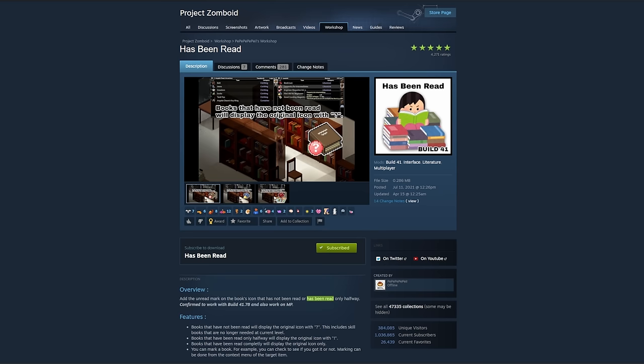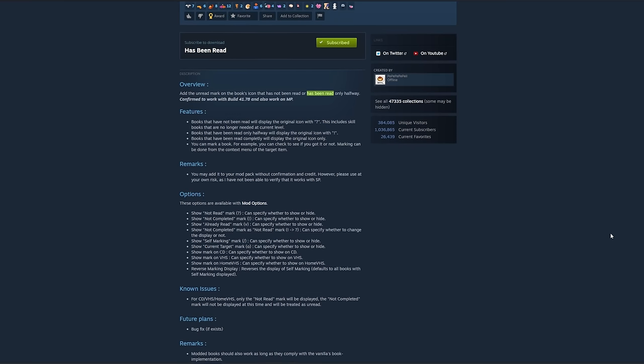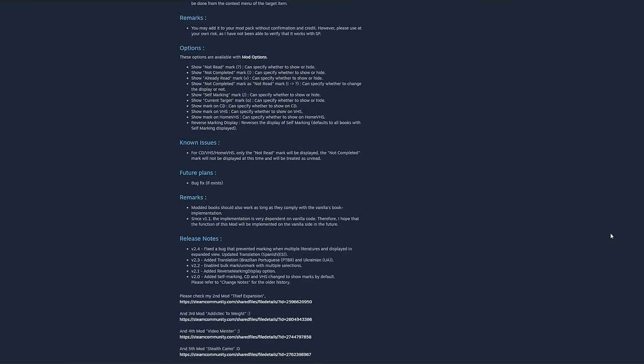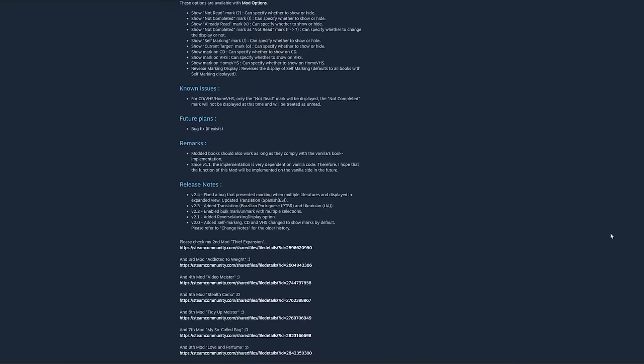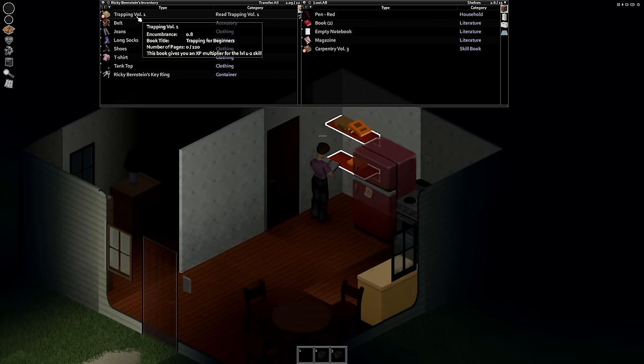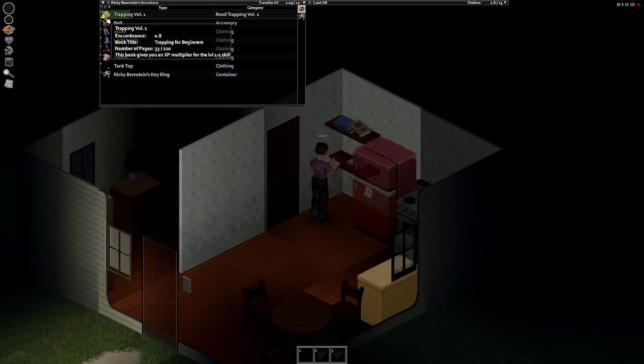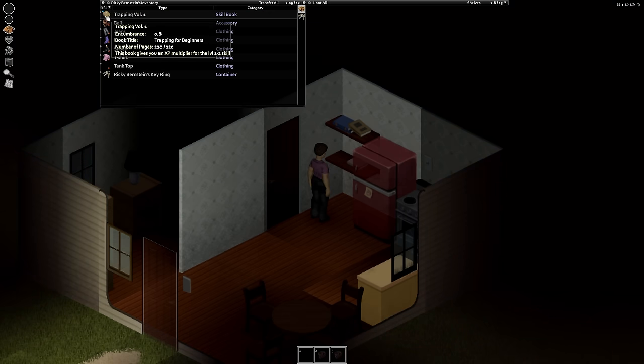The fifth mod on the list is Has Been Read by — I apologize in advance for this — P-P-P-P-P-Pale. I love that name by the way. It's another gem mod that I run in almost every playthrough, and it's compatible with both single player and multiplayer. The big pull for this one is the fact that it adds icons next to all skill books and recipe magazines, which allows you to track which ones have been read and which ones you need to binge read next time it's raining out. It also has an icon for books that are in progress, so you'll never have to go through and check each book's page count before grabbing them. Adding Mod Options for Build 41 gives you customizable settings such as the ability to specify marks on all book categories, as well as CDs and VHS tapes.